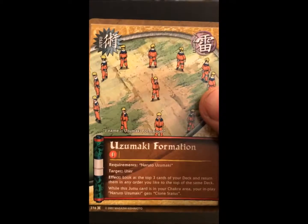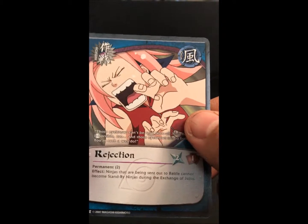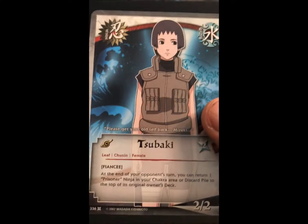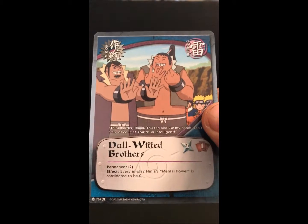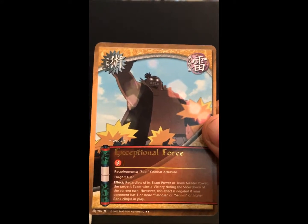Pack two: we got Uzumaki Formation, our foil is Becoming a Pupil, Waiting for the Arrival, Rejection, Blush, Paper Bomb, Tsubaki, Dole with the Brothers, Neji Hyuga and Exceptional Force — these are rare.